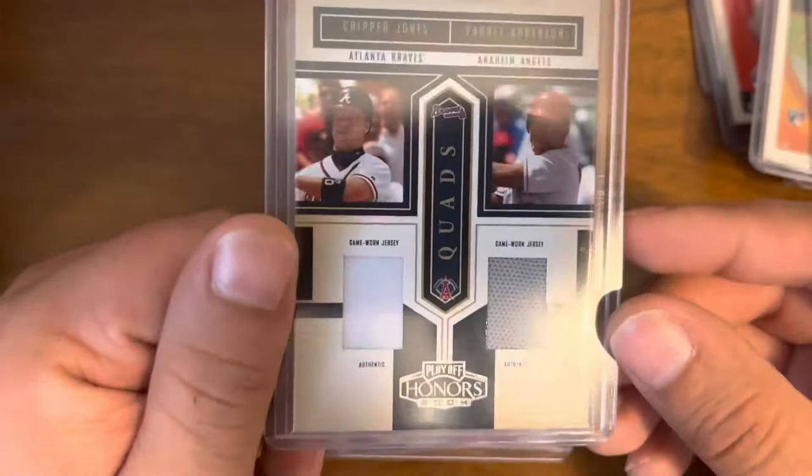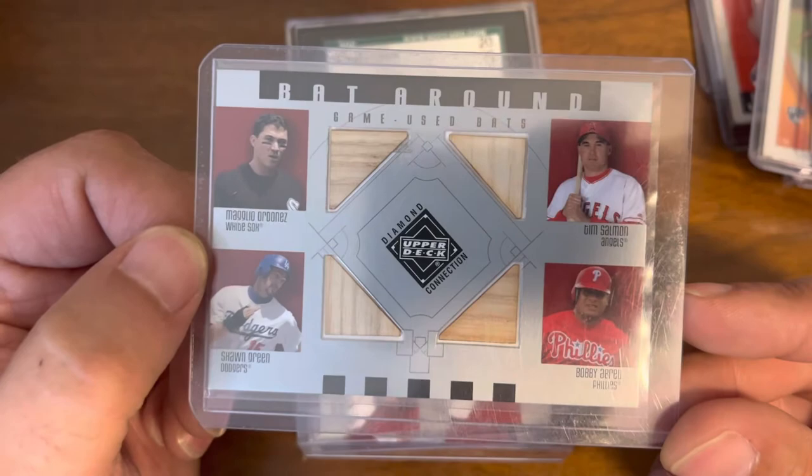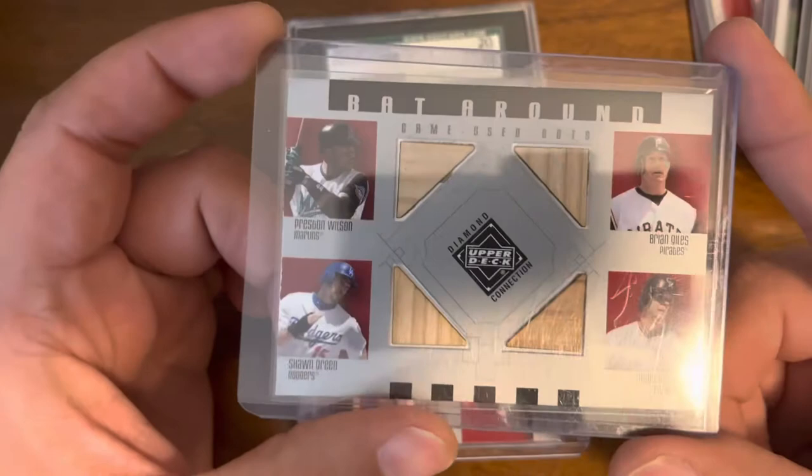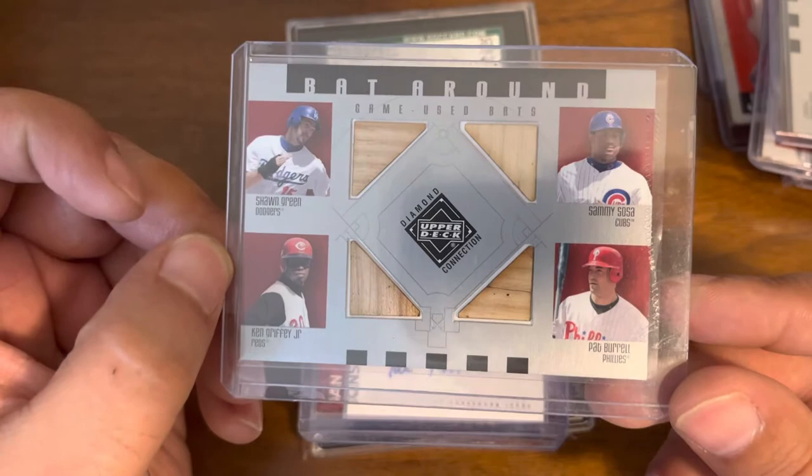A quad jersey of Berkman, Green, Chipper Jones, and Garrett Anderson. Another quad, this time Green, Ordonez, Salmon, and Abreu. Another variation with Green — Preston Wilson, Brian Giles, Todd Helton. And the best of the three: Green, Griffey, Sosa, and Burrell.